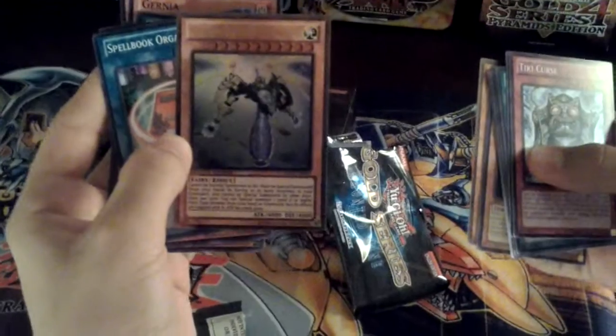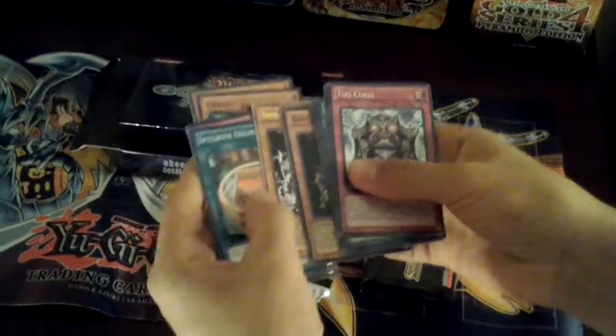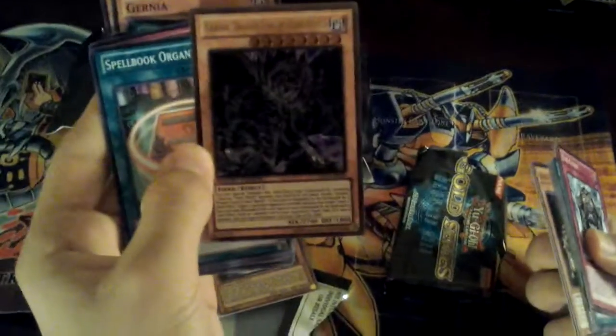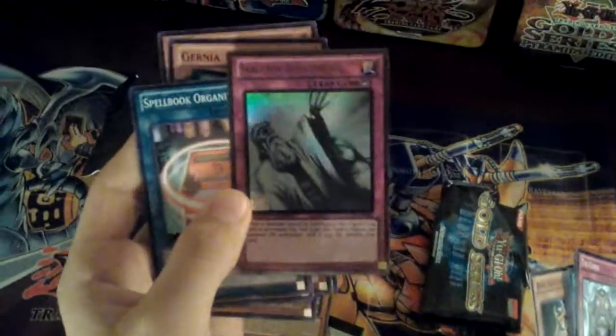A Gold Cephalon the Ultimate Time Lord — awesome! A Gold Graphia Dark Lord of the Undark World. Oh, a Gold Solemn Judgment — oh my god!